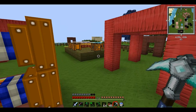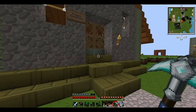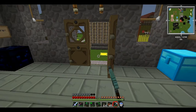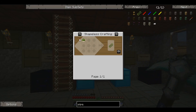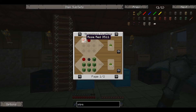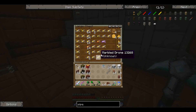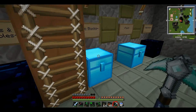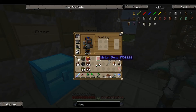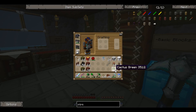All we need now is some waterproof pipes and some ladders and we should be done. You can get pipe waterproof several ways: you can smelt cactuses to get cactus green, or you can use a minium stone and a rose red in a crafting table to make cactus green - that's very handy. You can also use beeswax.